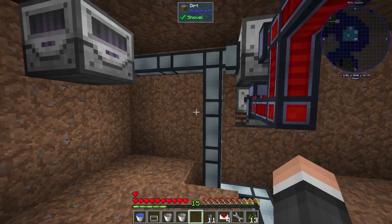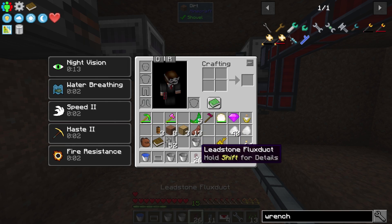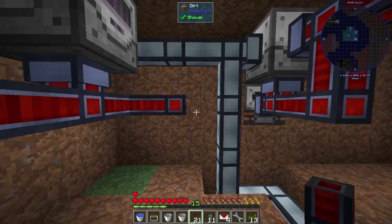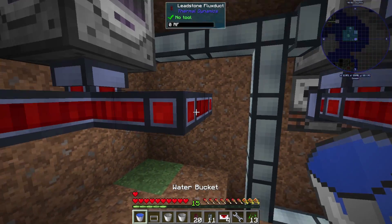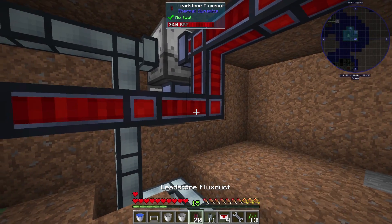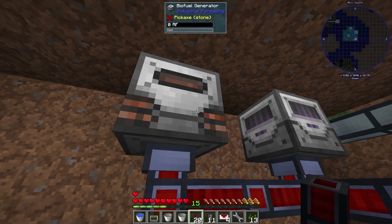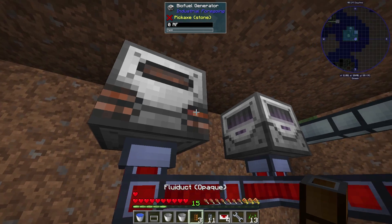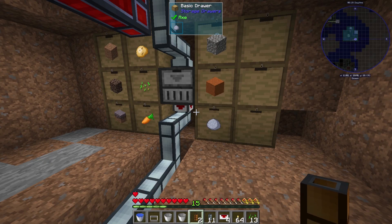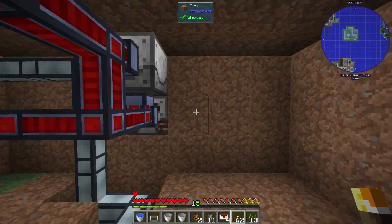Then we just need to power both of these. The piping's going to get real janky right here but I'm not really concerned. Here we go, and grab some leadstone. That will work - this should end up totally powering the setup. I have no torches down here - when you have night vision sometimes you forget about this stuff.